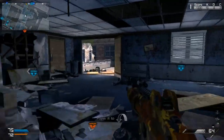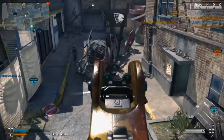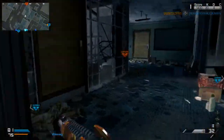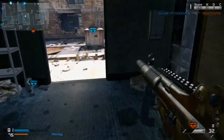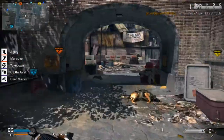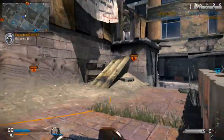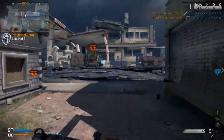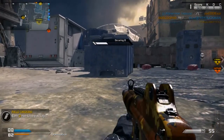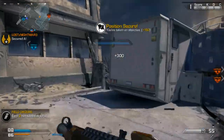That brings us to the fourth perk: Off the Grid. Off the Grid lets you be undetectable on the minimap by SatCom and radar pings. The radar pings are from a teammate perk that shows you on the map if you're near them — Off the Grid removes you from that. Also, whether the enemy has two or three SatComs, they won't see you on the map. You won't appear on the fast UAV or advanced UAV, which allows you to maintain your stealthiness and keep flanking.